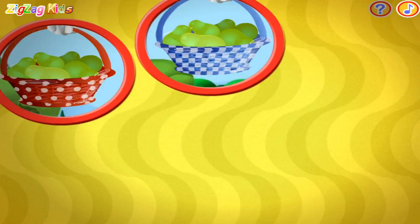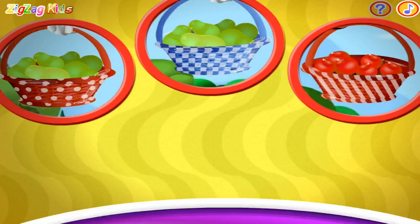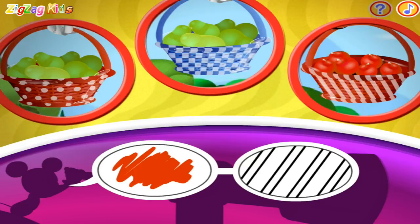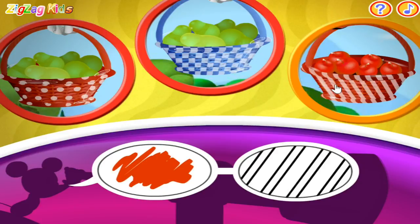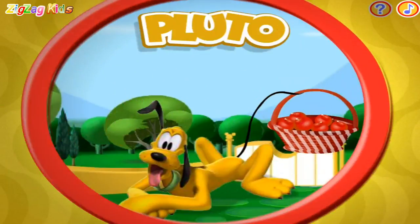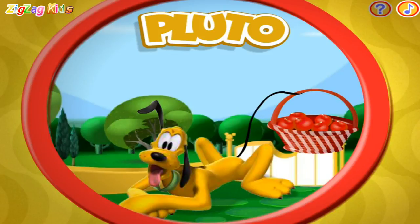Easy! I spot one, two, three fruit baskets. Can you spot the fruit basket that matches these clues? Red and stripes! Hot dog, you did it! Pluto is carrying the red basket with stripes.